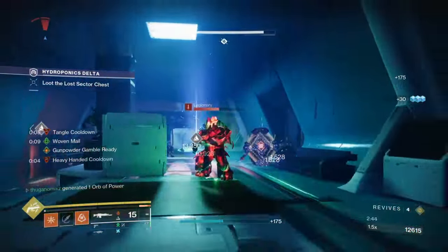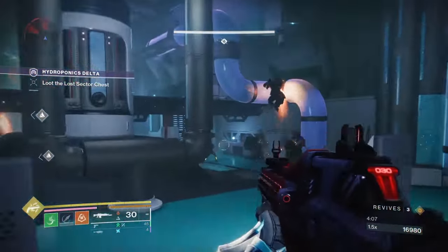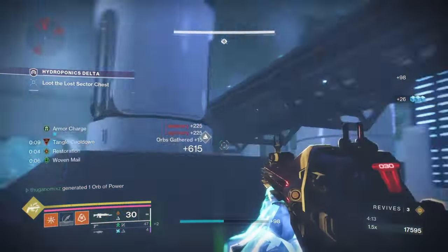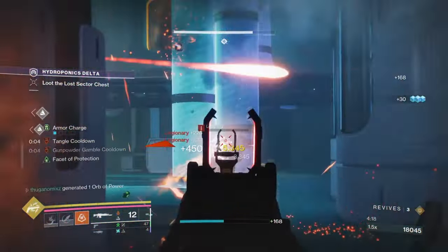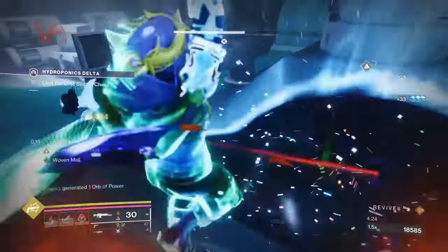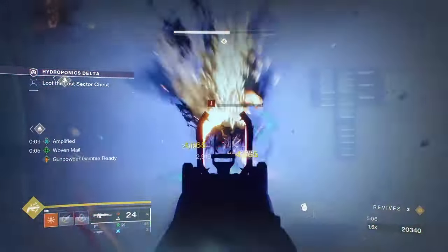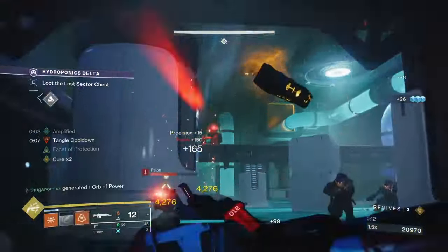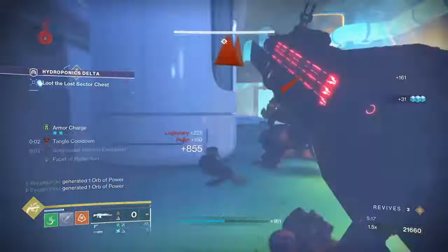Fast-forwarding to an Expert Lost Sector — I am 24 levels under here and I'm still able to cause that much ignition and damage with this build. Not only that, I'm also very tanky because we're going to be using the new aspect Ascension, which gives us amplification. Being amplified gives us 35% resistance — like this dodge right here — and every time we throw a grapple or a Gunpowder Gamble, that gives us Woven Mail, which is another 40% damage resistance.